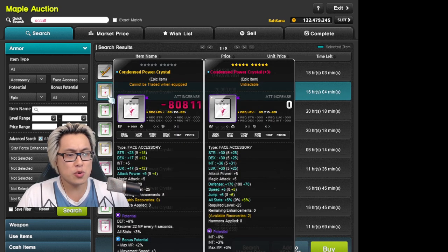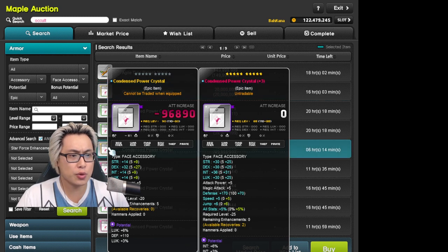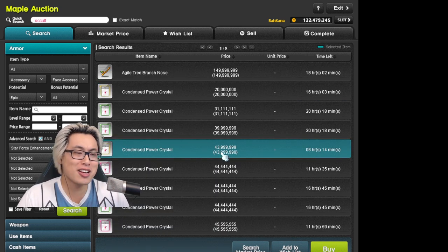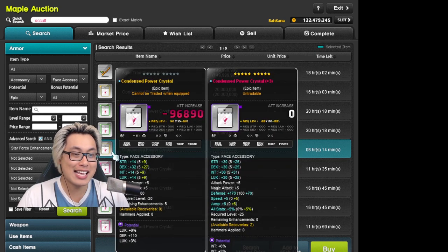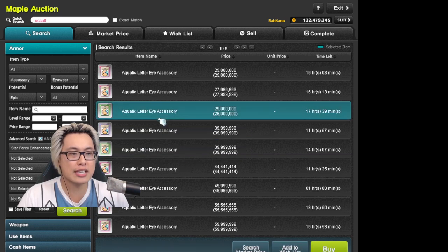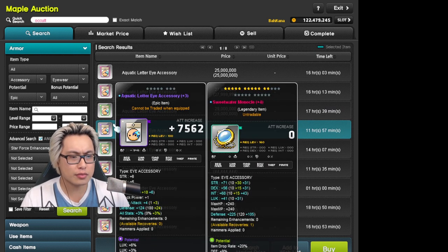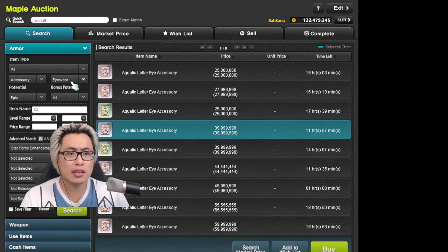So people would buy something like these. Let's find two-line epic — here it is. You see that? It's a boss accessory, nothing special about it. Two lines epic, two lines of luck — 9%, 9% luck total. Look at that: 40 mil. Not bad at all. So that's the one you want to look at: Condensed Power Crystal. Eyewear is the Aquatic Letter I accessory. Again, 40 mil, two-line epic, two lines luck here. Eyewear.